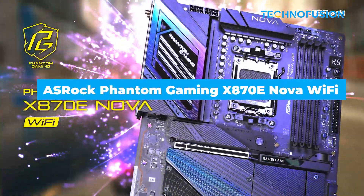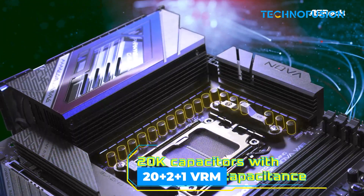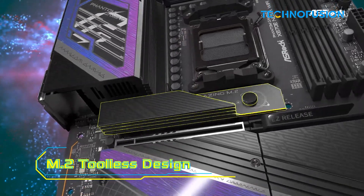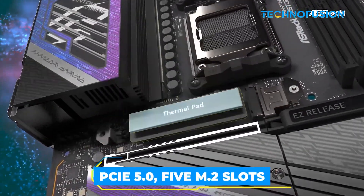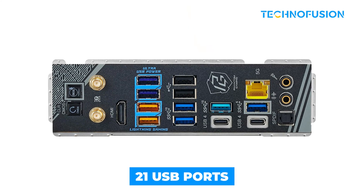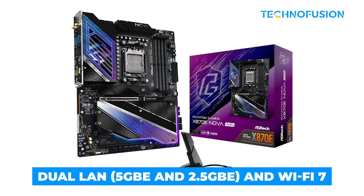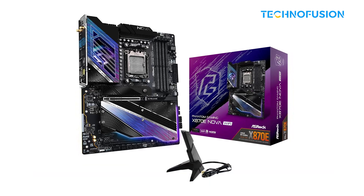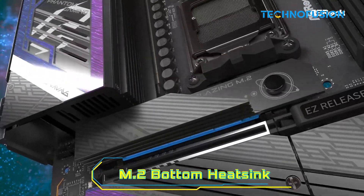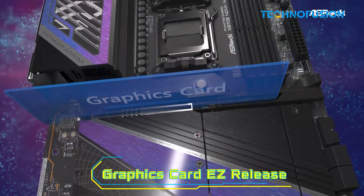ASRock stepped up with the Phantom Gaming Nova. It pushes your 9950X3D with a confident 20+2+1 VRM and runs cool even under heavy loads. You get PCIe 5.0, 5 M.2 slots, and a staggering 21 USB ports for peripherals. Dual LAN — 5 Gigabit and 2.5 Gigabit Ethernet — and Wi-Fi 7 keep your network solid, and the BIOS is surprisingly well-optimized. The RGB-heavy design won't be for everyone, but if you're after functionality and don't mind a busy look, it's a great all-rounder.